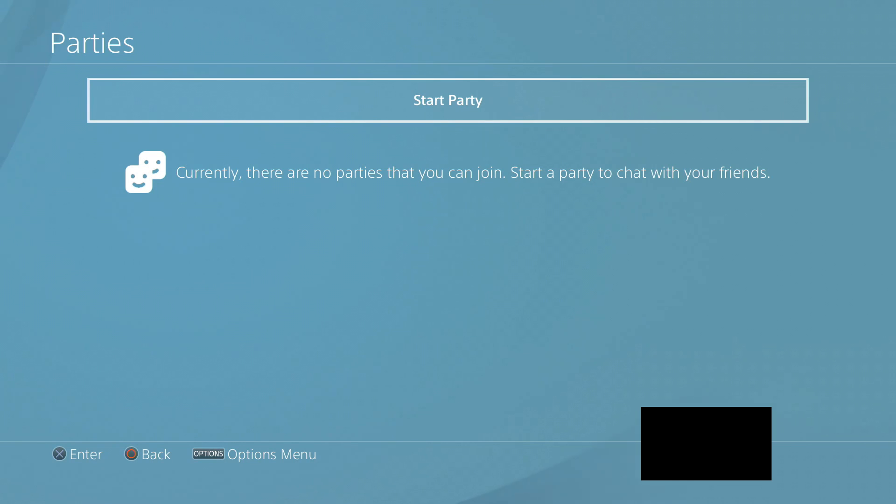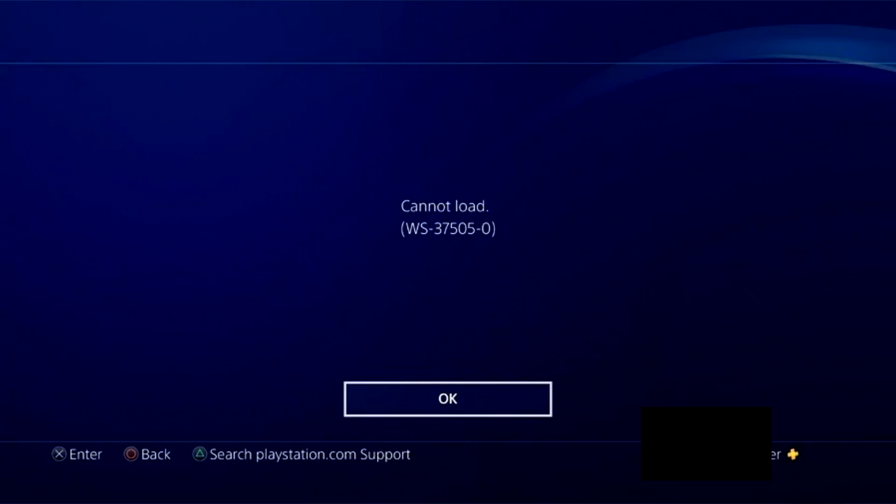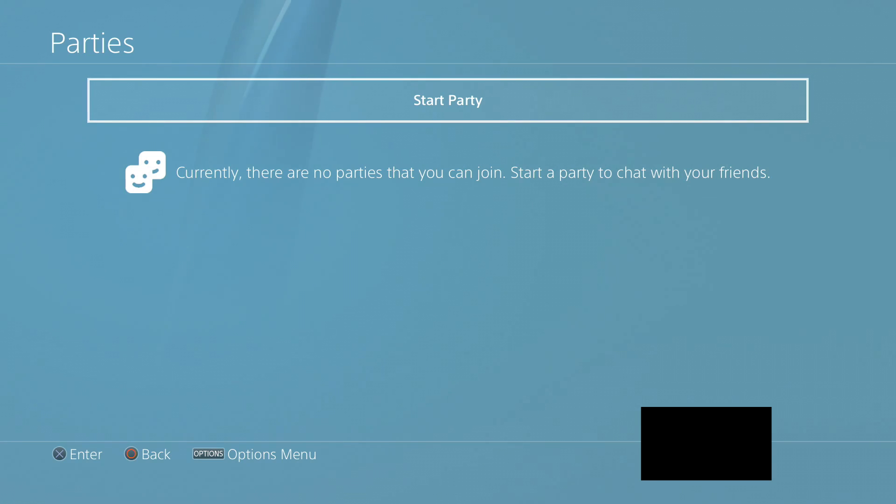What is poppin boys, it's your boy Sauce from the Viral Kingdom. Today I'm going to show you guys how to fix the error on PlayStation that just came out with the new update. The error WS-37505-0 happens whenever you try to start a party or you try to go to your friends list and it just does not work.